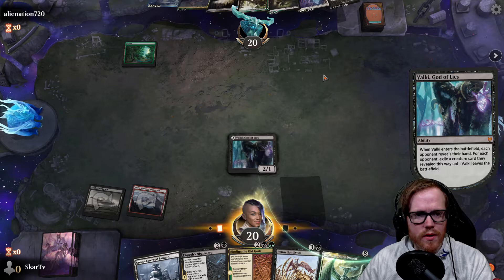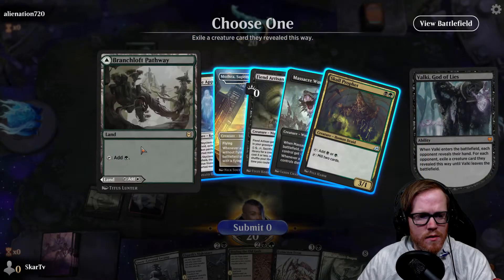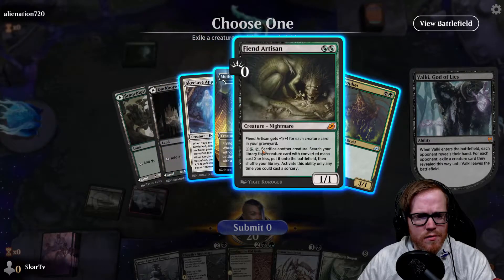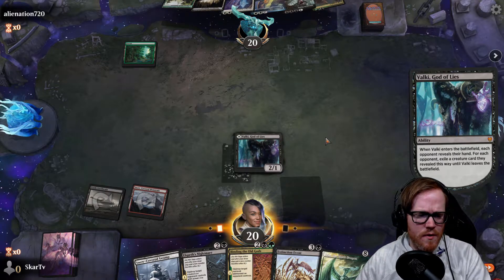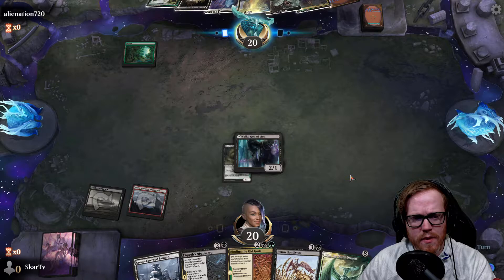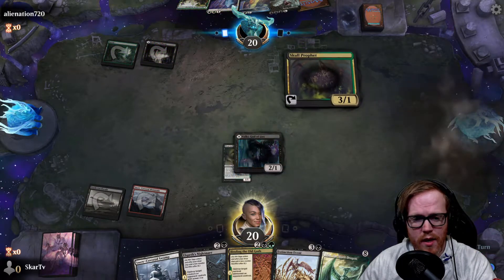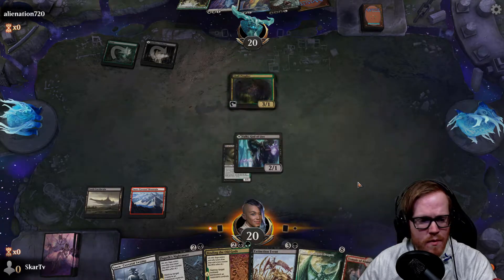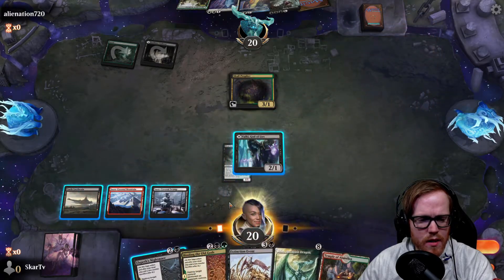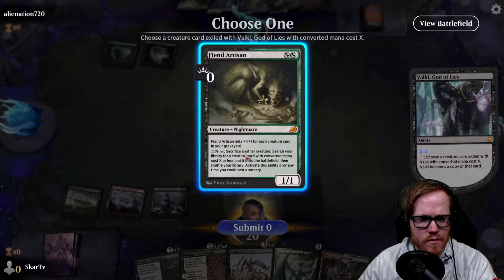We're going to play Valki and take a look at what our opponent is doing. Our opponent is playing Golgari. We'll take their Fiend Artisan - their Fiend Artisan can get whatever they would want, so that makes it very awkward for them. We don't have anything in our graveyard, but Elspeth doesn't really do anything here. We'll make their creature a 1/1 with Valki's copy ability.